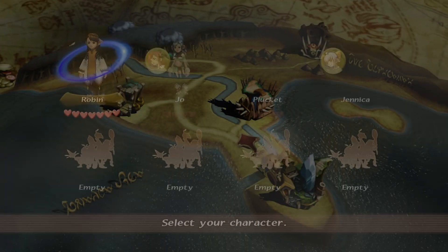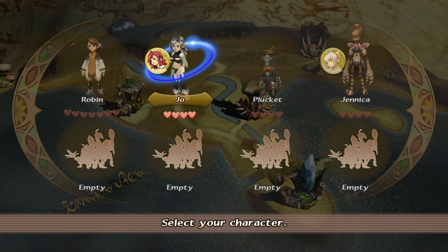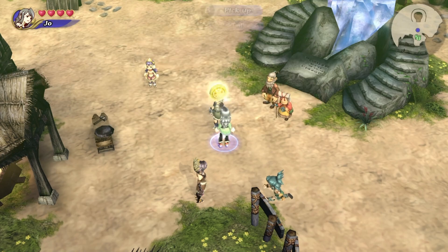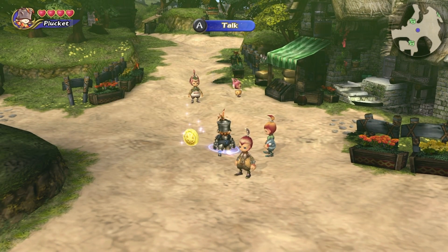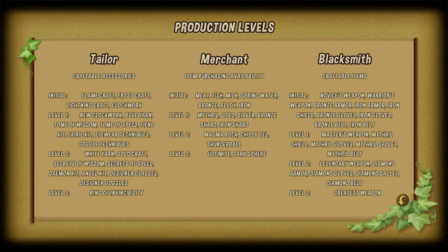You may be asking yourself, what are production levels? Every year that goes by in-game, you have the opportunity to set out with each of your characters and talk to their family, specifically the father. Doing this will get you a small amount of gill and usually an item, as well as increase that family's production level by 1, adding to the available items for purchase from the merchant and allowing the Blacksmith and Tailor to craft higher level equipment.